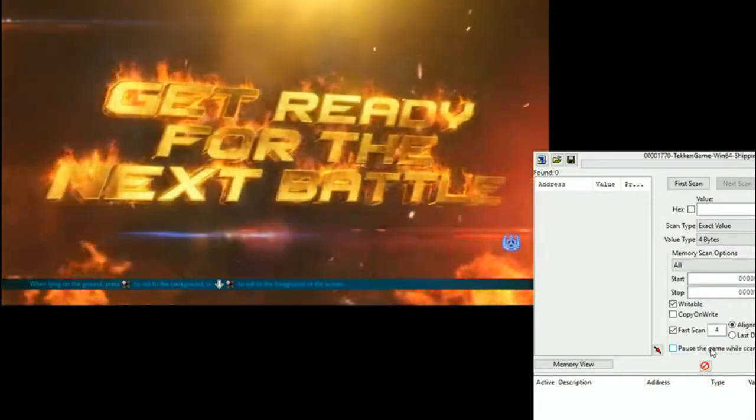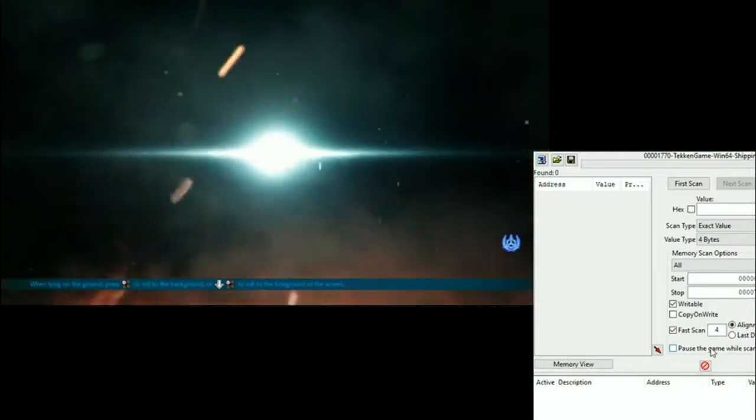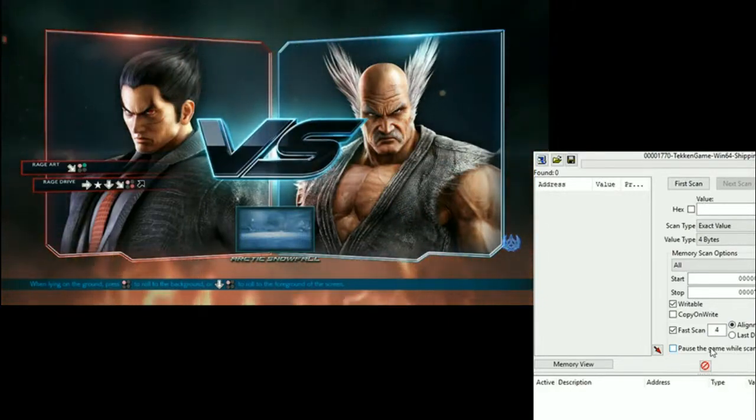The theory is that we're gonna turn on rage, because we can only access Devil Kasia in rage. Then press up plus back plus one plus two — both punches — and that's gonna transform into Devil Kasia.